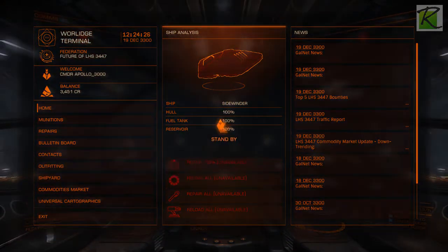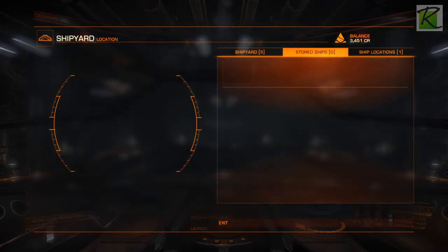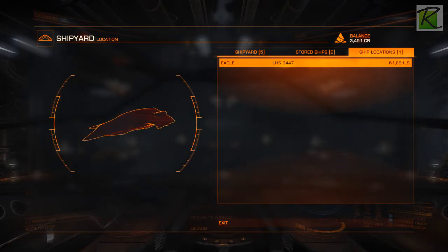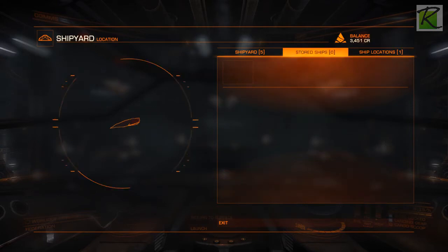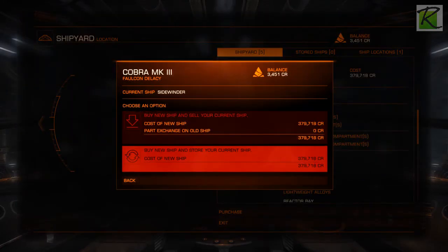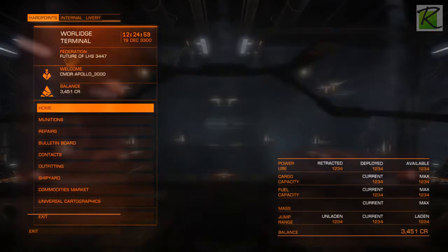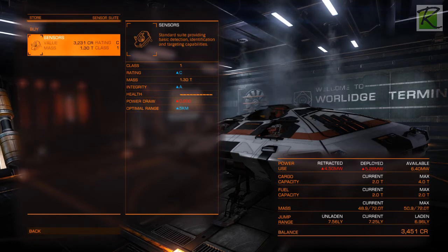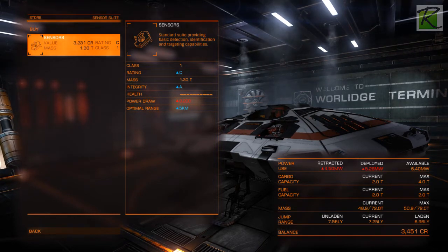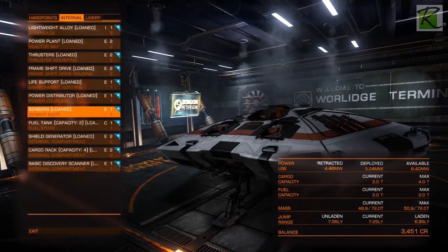I'll do a refuel - always good to do refuels. Shipyard. Stored ships - no. LHS 3447, is that kind of where we are? For some reason my Eagle is not in stored ships. Let's check what we have for outfitting. These are rating C sensors, a lot better than my current E-rated sensors. All this crap is pretty much crap.